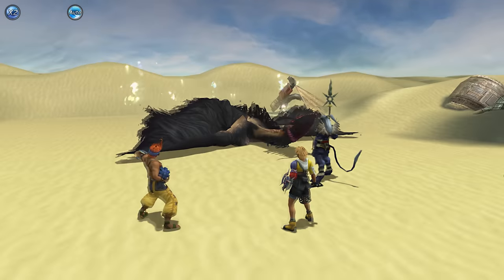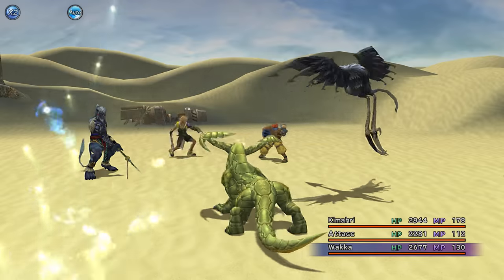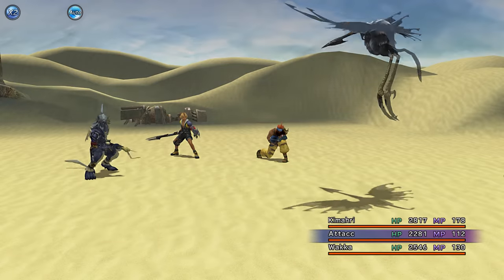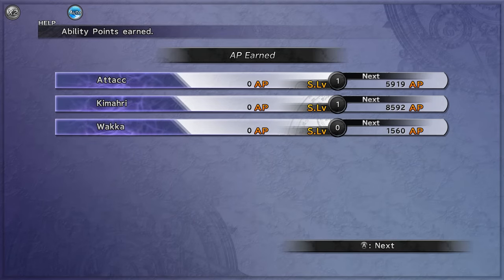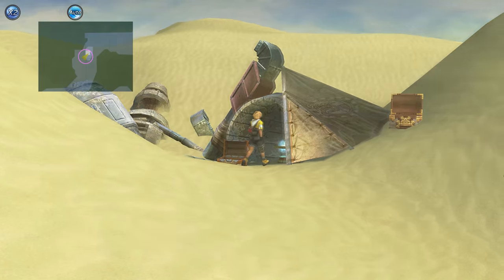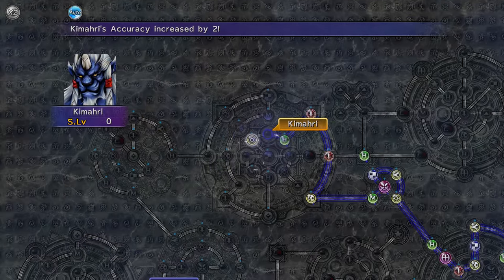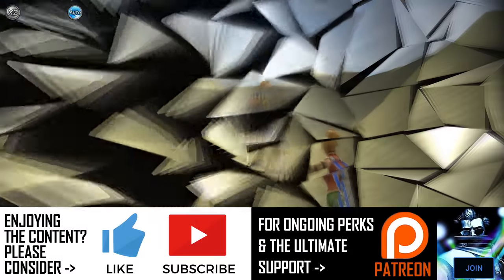For the first time in a legit story section, we don't have Yuna in the party. The only thing I was wondering was whether I'd struggle with healing without her, since I've been using her Cure ability in the menu. Thankfully Bikanel has a pretty decent number of save spheres scattered around, so you're never too far from one. When I'm not close to one I'll just use high potions to heal. The game is smartly designed - it knows Yuna's not around and introduces Al Bhed Potions here while also making sure high potions are available.